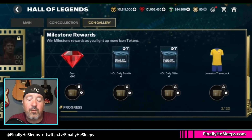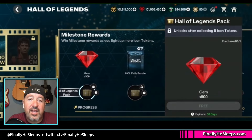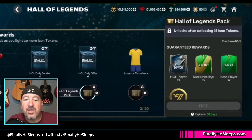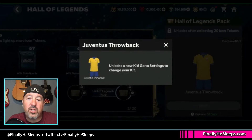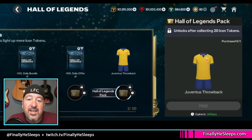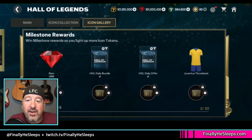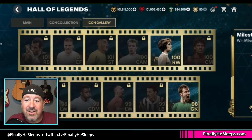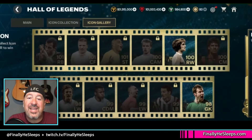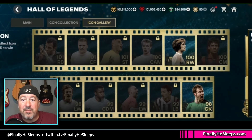Team A is available at the event release; Team B will unlock within the event. When you collect those higher-OVR players, they will come into this tab as well. As you collect enough of these players in this reel, you'll earn milestones which are pack offers.